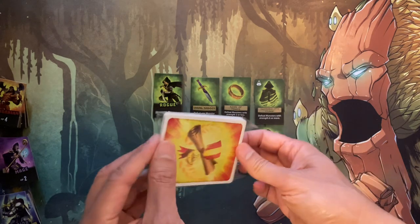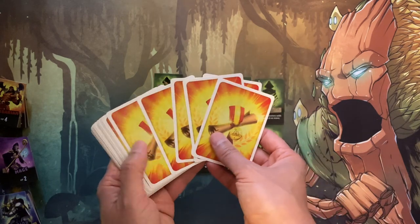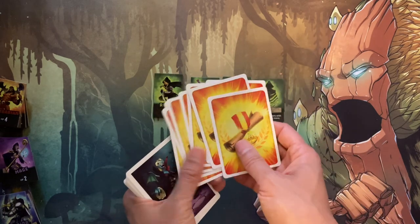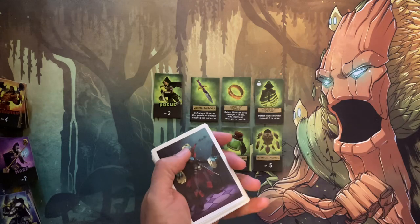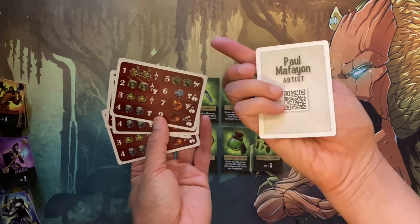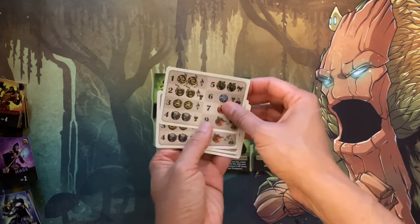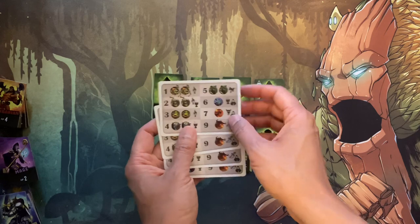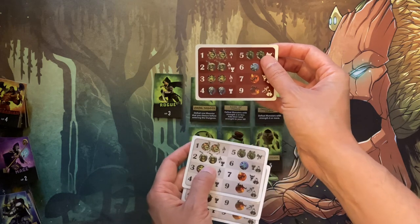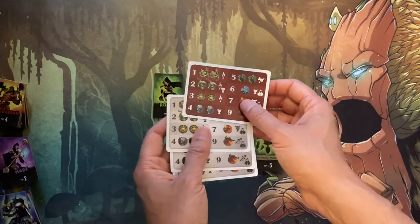Now we take out the deck of cards. Some are victory cards — every time you go through the dungeon successfully, you get one, and once you get two you win the game. There are also player aid guides showing the list of monsters, and an art card that acts as a life tracker. You flip it to the white side normally; if you fail the dungeon, you flip it to red. Fail again and you're eliminated. So basically you get two tries.